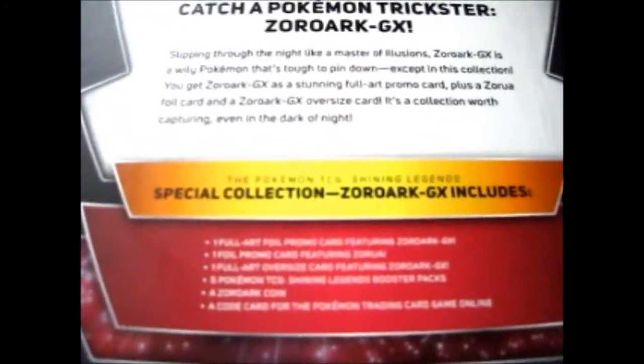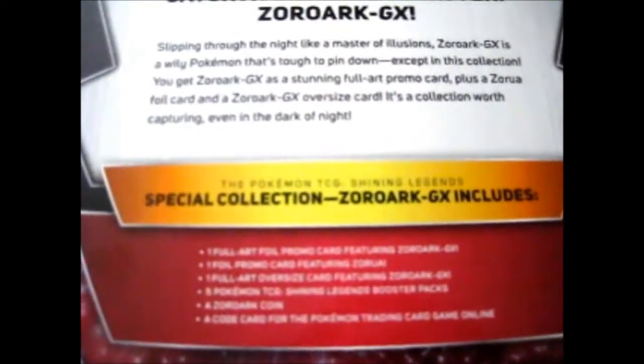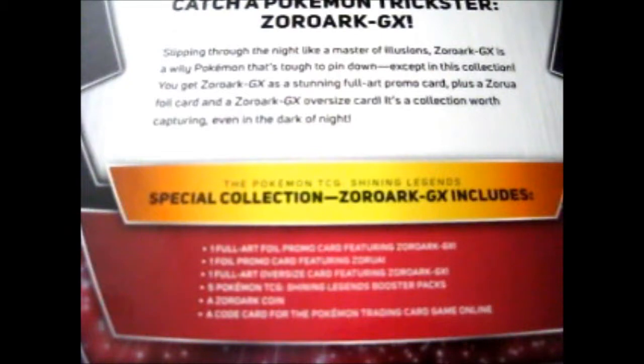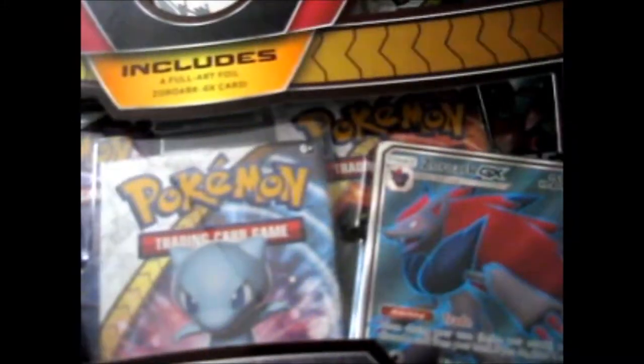This is a pretty cool Pokémon. Inside, it includes a full art foil promo of Zoroark GX, a foil promo of Zoroark GX, a jumbo of the Zoroark GX, five booster packs of Shining Legends, a coin, and a code card. So let's get to this.